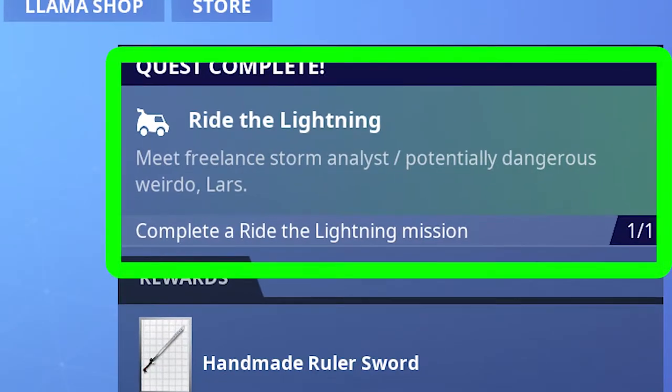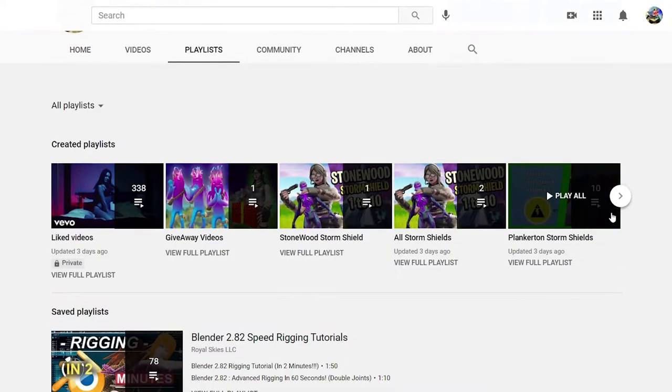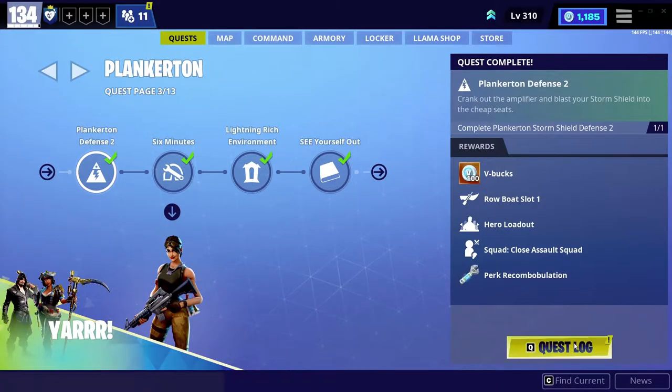Doing the main quest in Stonewood is compulsory because by doing them you'll unlock features and items in the game. In Plankerton and Canny Valley, doing the main quest is not compulsory, but it's better to do them because you'll be able to unlock some pro features. When you're at a quest, click on it and on the right-hand side you'll see an explanation of what the quest is about and how to do it.